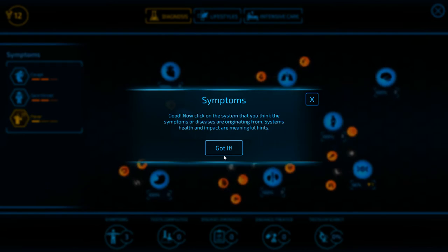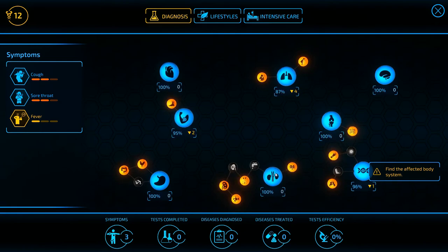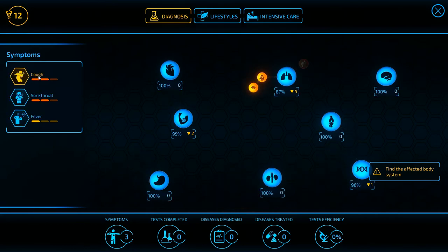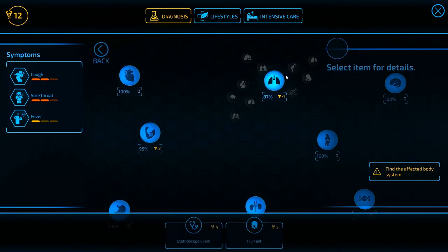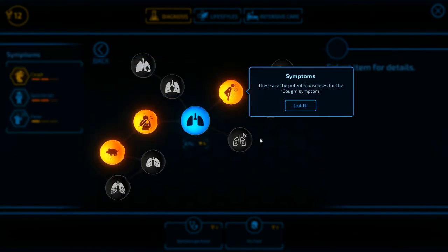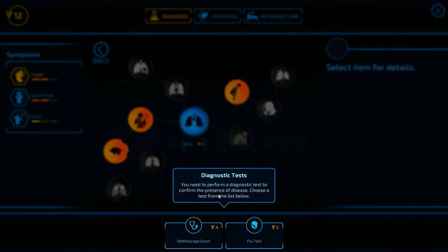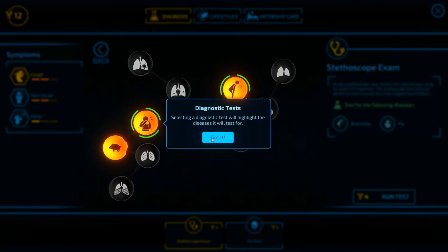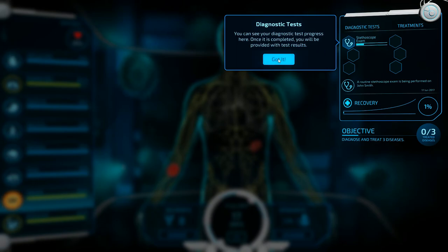Now I click on the system I think the symptoms or diseases are originating from — systems, health, and impact are meaningful hints. Respiratory is going down. This is muscles now affected by fever — respiratory seems right. Let's try to identify which disease is causing the symptom. Clicking on cough shows potential diseases. We need to perform a diagnostic test to confirm the presence of the disease — stethoscope exam or flu test. Let's just do the stethoscope test. Running the test now, and diagnosis test progress will appear here. Test results are available.